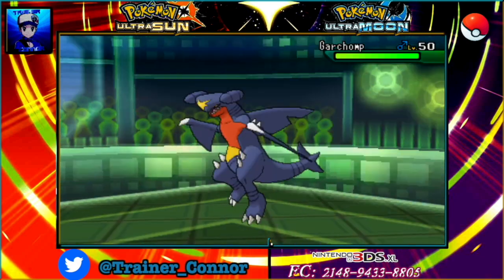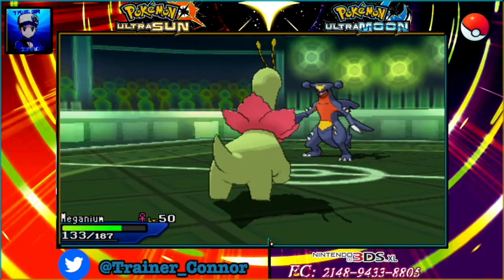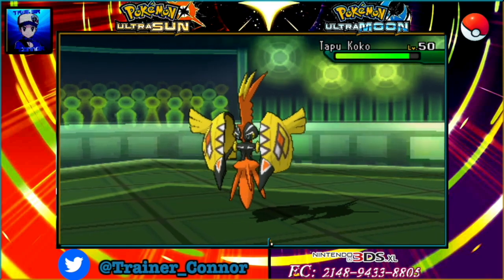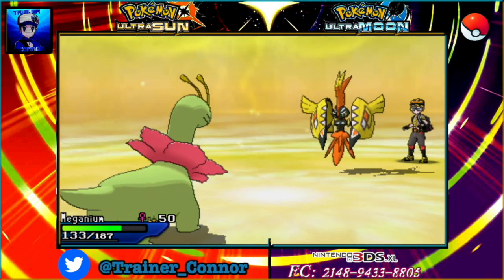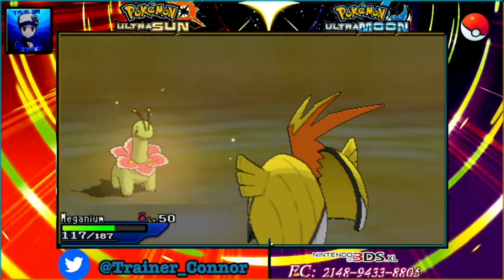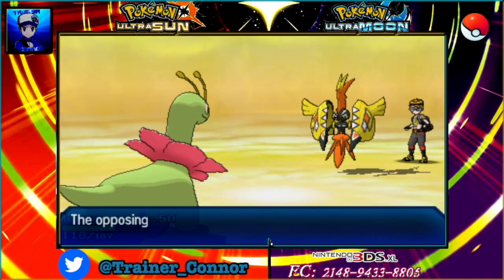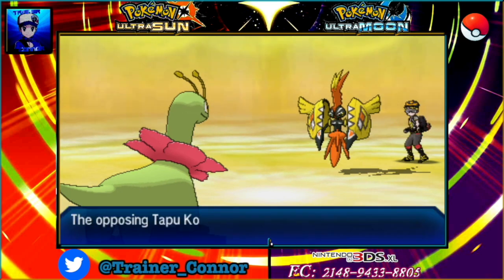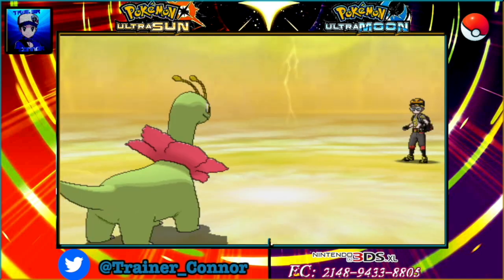Here comes Garchomp, and the way he's playing it I was figuring it was Choice Scarf or something like that. It could also be Mega, like I previously mentioned during the analysis. We see a double switch out — back to square one. Good news is I can definitely stay in with my Meganium. Tapu Koko is going to go for Hidden Power, and unless it's a critical hit I can definitely survive it. I go for Giga Drain — it's not going to KO, but I can get a lot of HP back in exchange. And he goes for the full switch yet again, very similar to the first turn but in a different order.